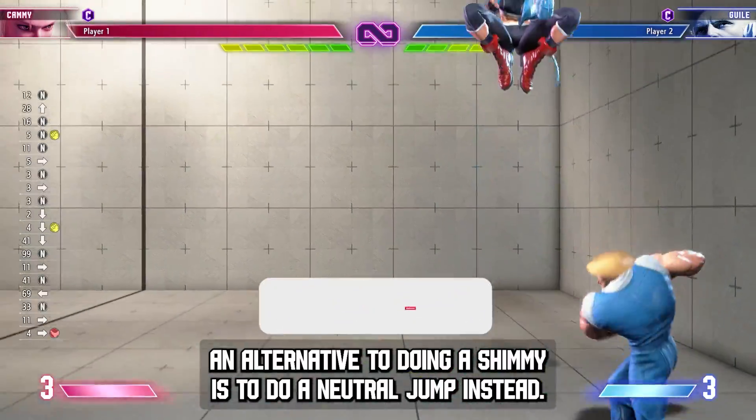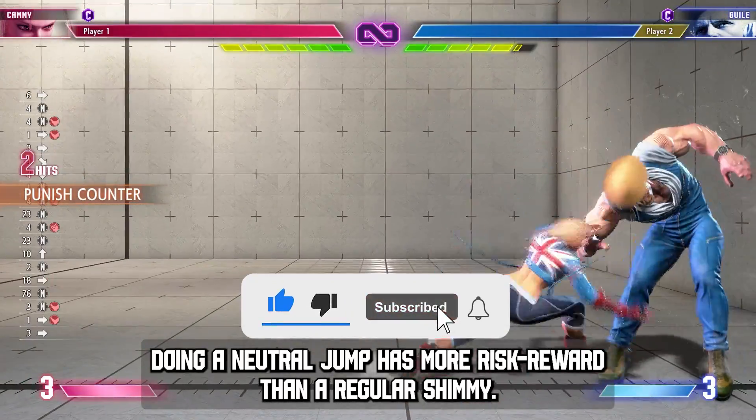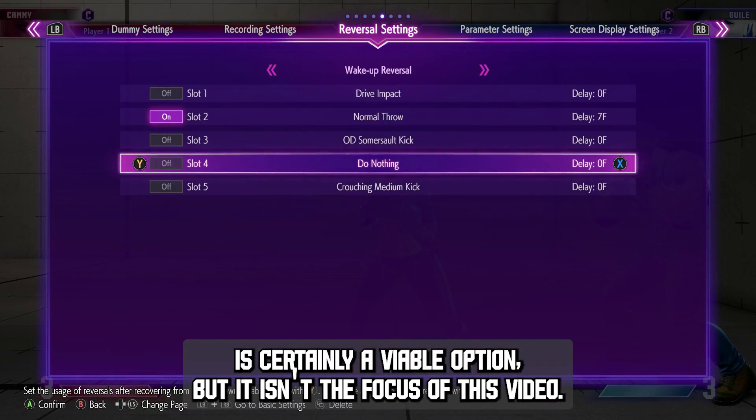An alternative to doing a shimmy is to do a neutral jump instead. Doing a neutral jump has more risk-reward than a regular shimmy. Neutral jump to beat delayed tech is certainly a viable option, but it isn't the focus of this video.